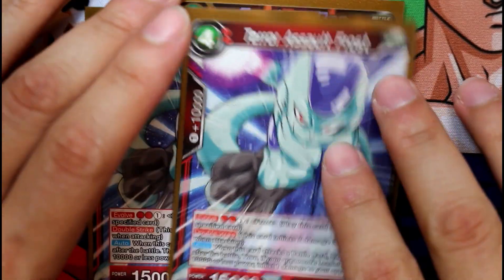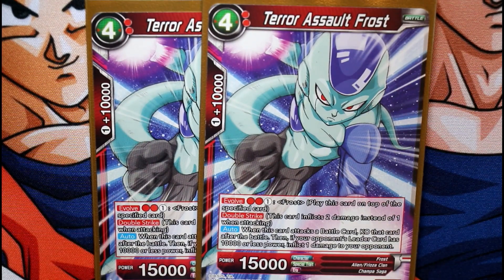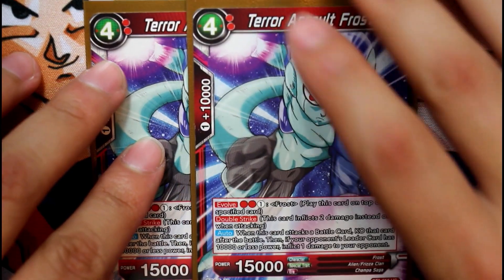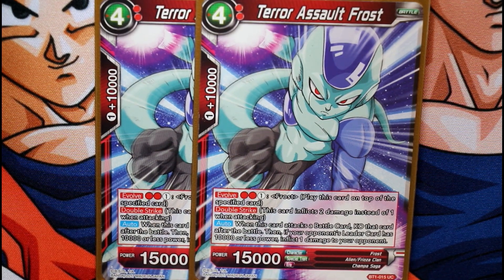We also have Terror Assault Frost — this card is amazing. It gets rid of any Deadly Defender on their side of the board because he KOs a battle card at the end of battle. We also run a card that reduces your opponent's power by 5k to inflict burn damage. It's a very aggressive deck — aggressive and burn-focused, similar to Yamcha but Yamcha is just more aggressive overall.